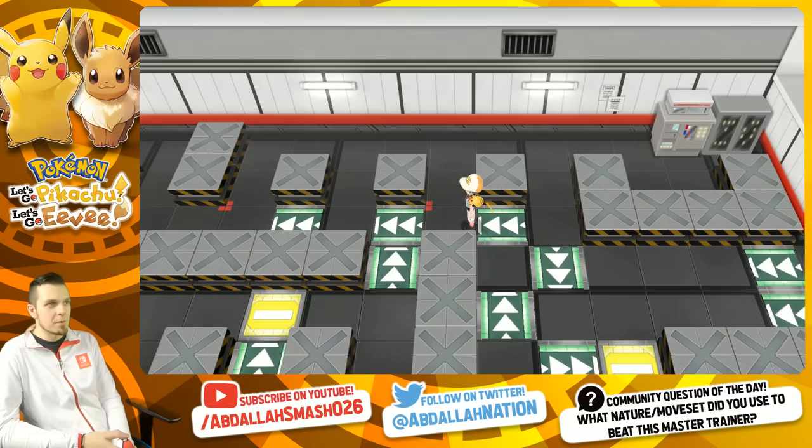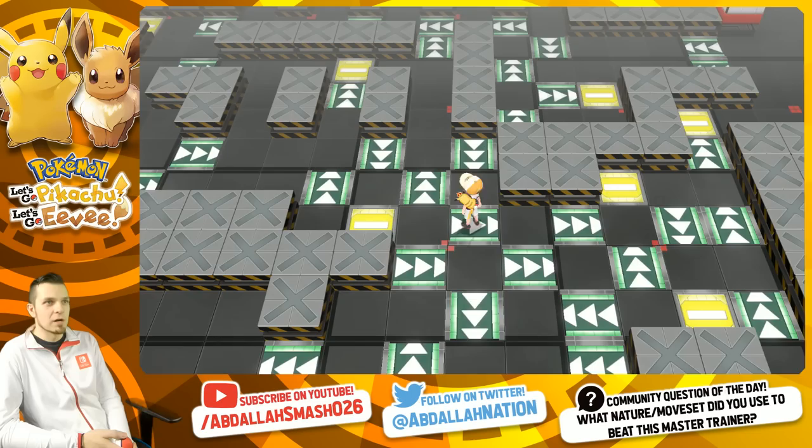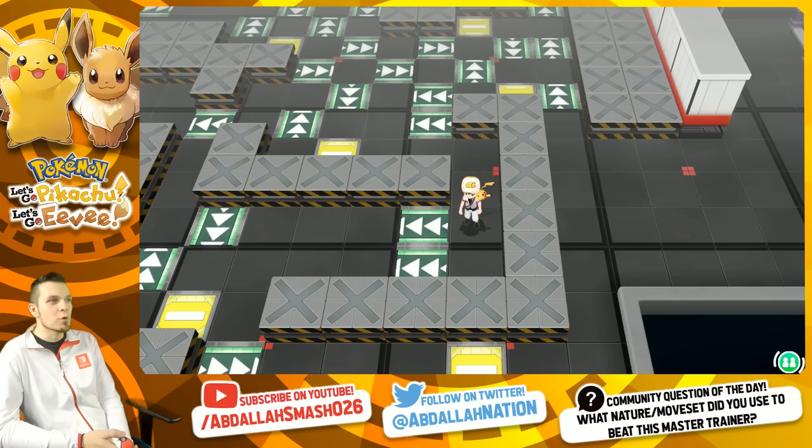Now we're gonna go find the Arbok master trainer. He's over here in the game corner - the secret hideout for the Team Rocket guys. I'm surprised this place isn't like made over though. The people who own the real estate were just like, why are our electric bills through the roof? Is it because we have these hundreds of moving tiles that keep going non-stop 24/7? Yeah, maybe we should turn those off and renovate the basement.